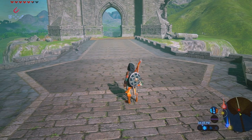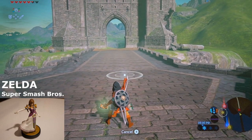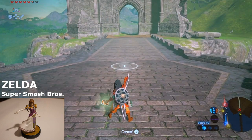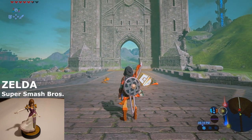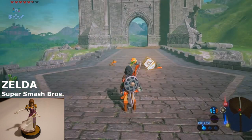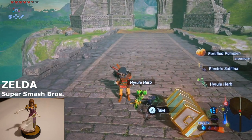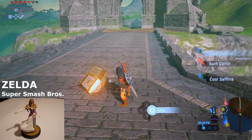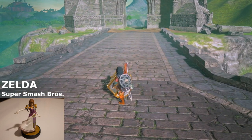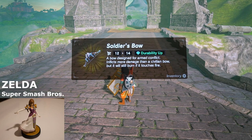Moving on to the Smash Brothers series. Next we have Zelda. Zelda once again brings forth a bunch of herbs and spices, and in the item box, a soldier's bow with extra durability.